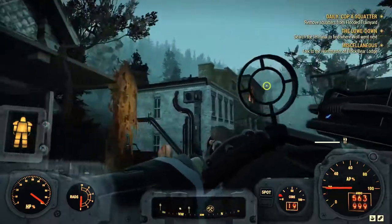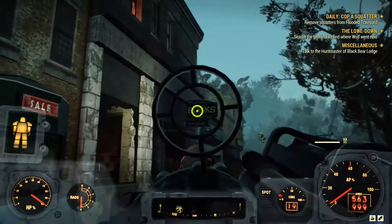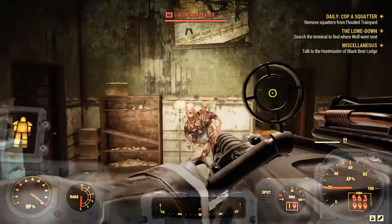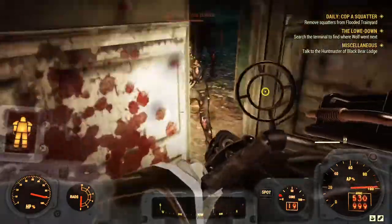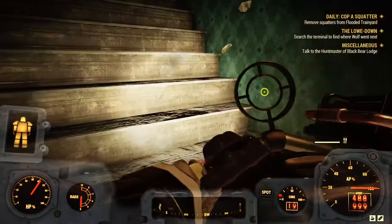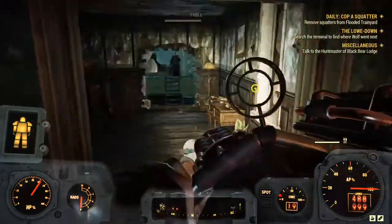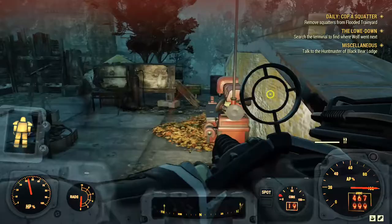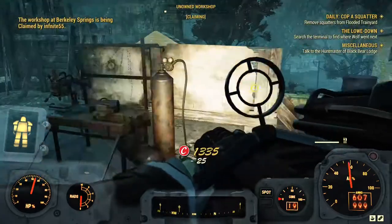This is the workshop area. To take it over, enter the book shop, kill everything defending it - it could be ghouls, super mutants, or scorched. Super mutants are the hardest. After killing them, follow the stairs up to the workshop room and take over the workshop by paying the caps.